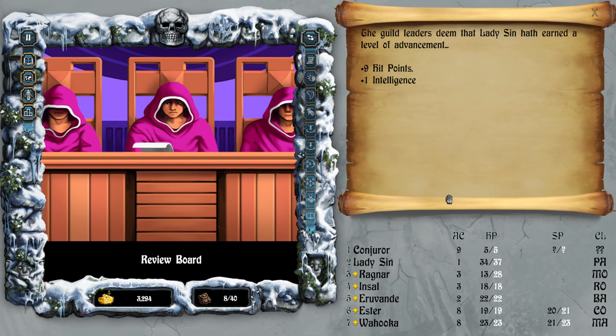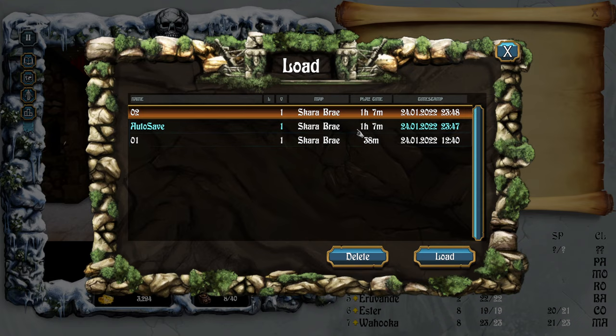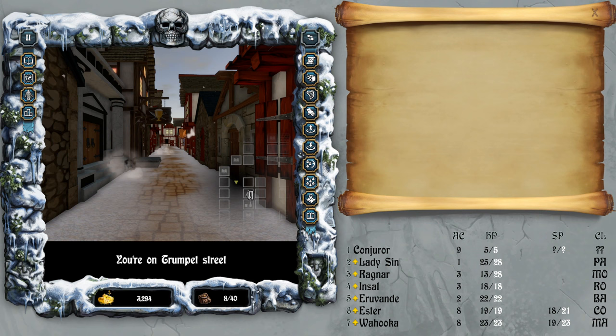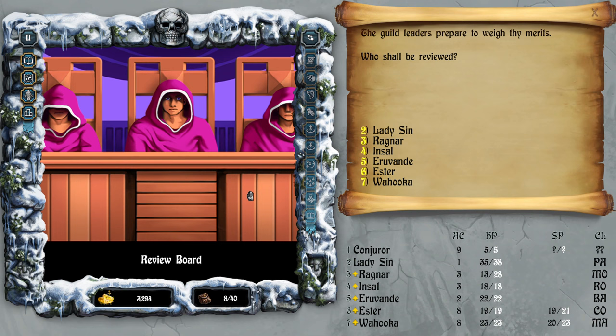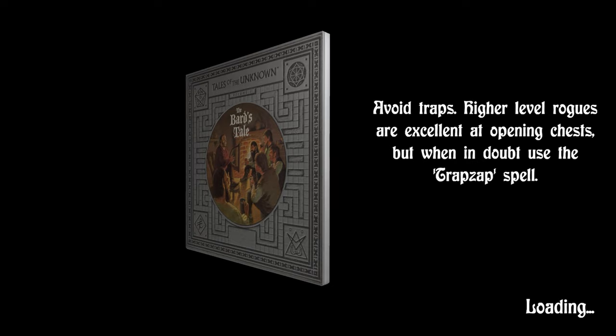Enter advancement — nine hit points and plus one intelligence. I wonder if that's randomized or not. Let's see — 10 and... oh no. It's totally RNG.